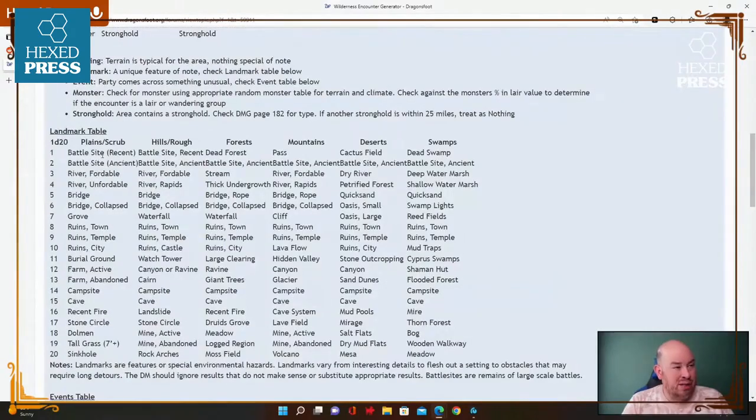You roll a d20 and there are different climates or biomes — 'biomes' is probably more accurate. Plains or scrub, hills or rough country, forests, mountains, deserts, and swamps. The landmark table includes battle sites, rivers, bridges, groves, ruins, burial grounds, farmers, campsites, caves, evidence of recent fire, stone circles, dolmens, tall grass, sinkholes, and different entries per terrain type. It's a good list — you have six different terrains covered.